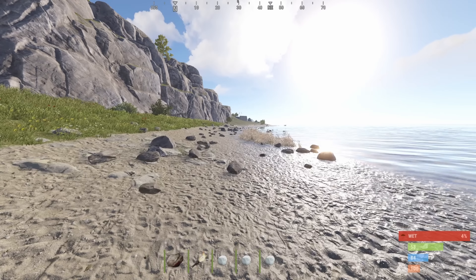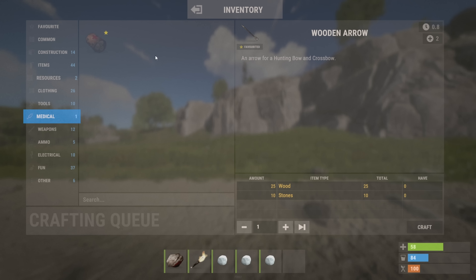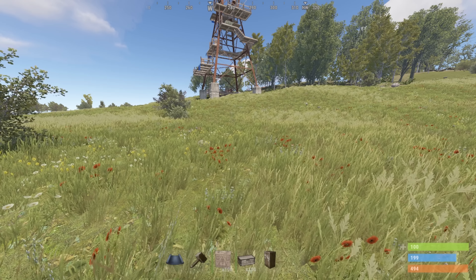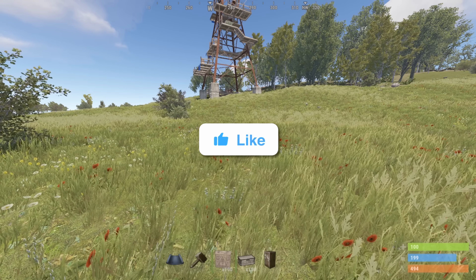When you're starting a wipe with no BPs and limited resources, you don't want to have to build a starter base just to have to destroy it and build something else. For that reason, you want to make sure any base you're going to be building has an easy-to-build starter that works effectively.